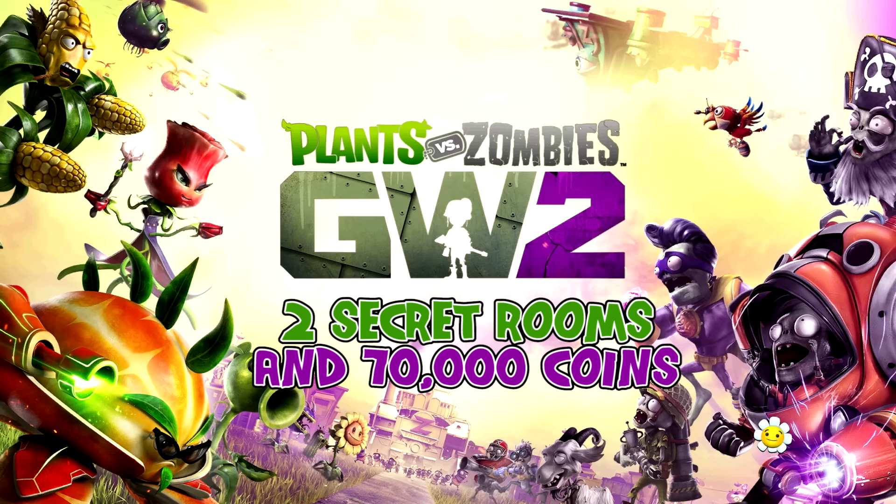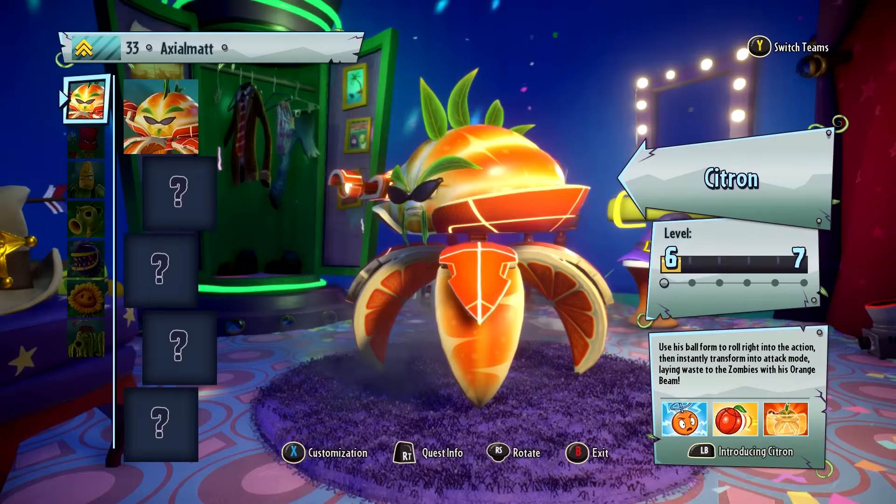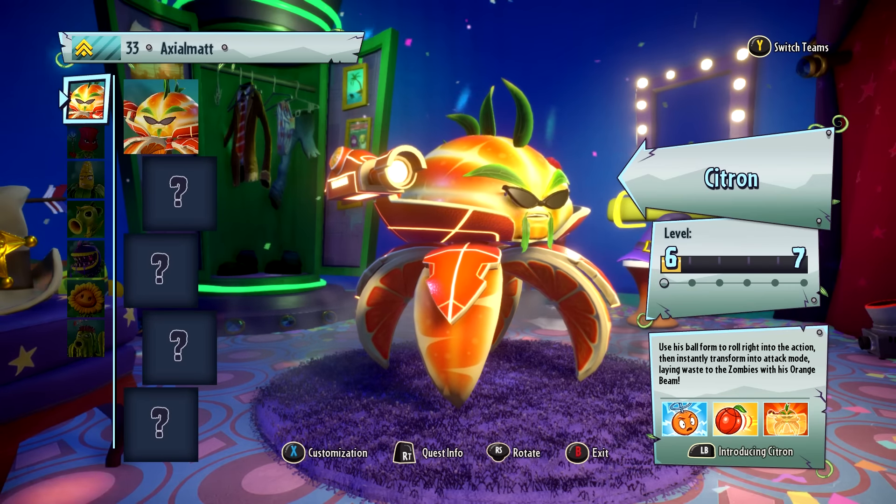So we've got two secret rooms and 70,000 coins. That is a special thing in the backyard battleground area. Well, I love coins and I love secrets.